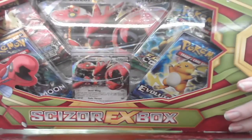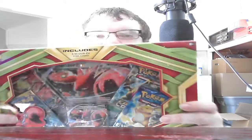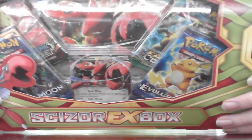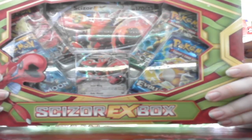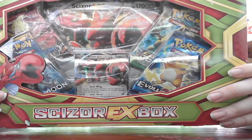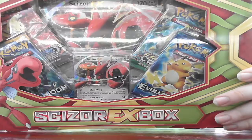Hello, I'm the Pokemon Fan of 1993 here, back with more Pokemon TCG openings. Today we have the Scizor EX box. I believe this is 2017, so this box is about five years old. It comes with one foil promo featuring Scizor EX, four TCG booster packs, and a code card for the TCG online for the EX card itself.